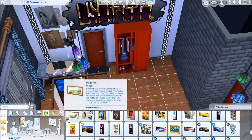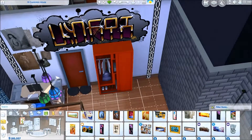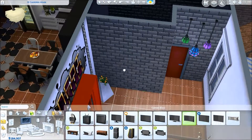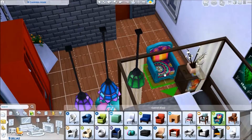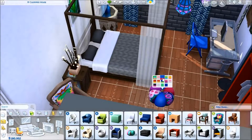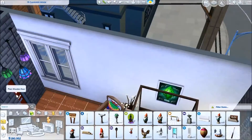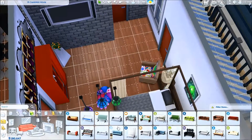I put those links in pretty much every single one of my room videos so you guys can download from the actual gallery webpage instead of doing it in-game if you find that easier. So two ways of doing it! Here we are in the artsy sim's room — more of a boho style, a scattered cluttered feel. The way I thought of him is he's the artistic sim with all the extra style but without a lot of money, so he got a lot of his stuff used off of Craigslist and from rummaging around town.